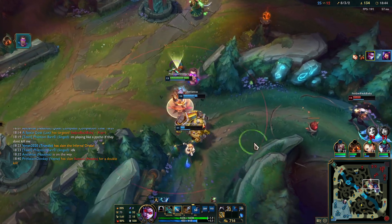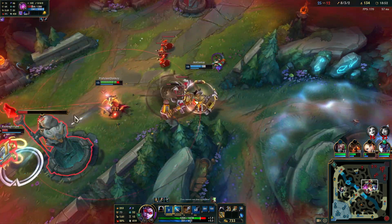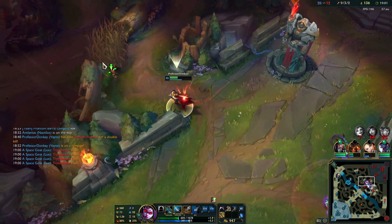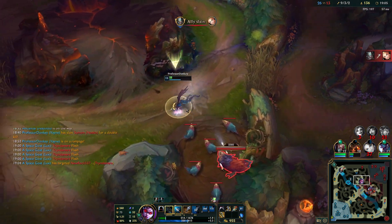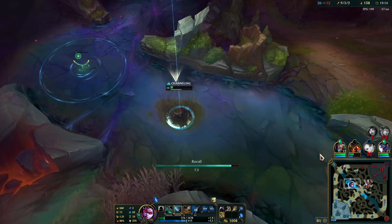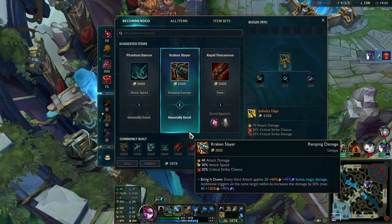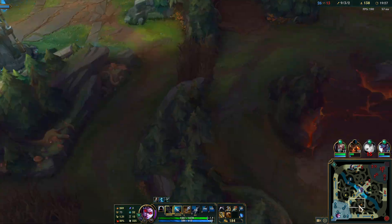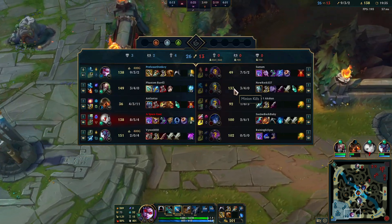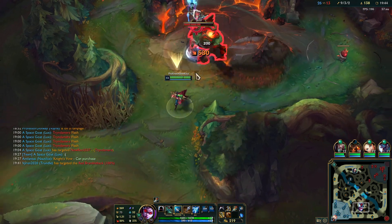Wow, we did a lot of damage there - holy crap. We're probably gonna die now. 133 CS on Tryndamere but we're farming so well - seems like the only one not farming well is Jinx. Even the Neeko has 50 CS which is crazy.